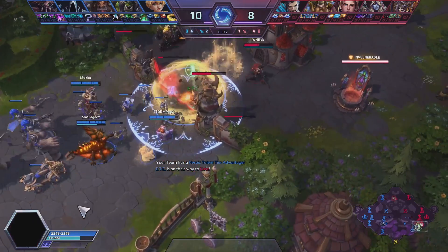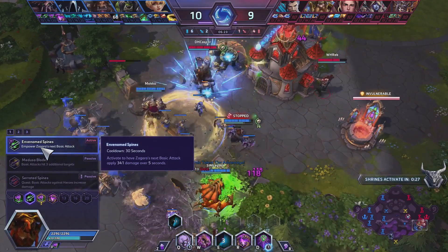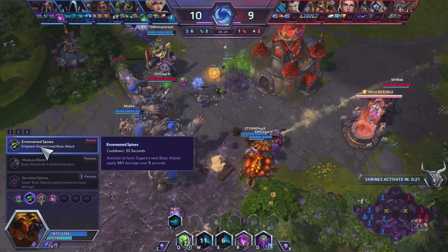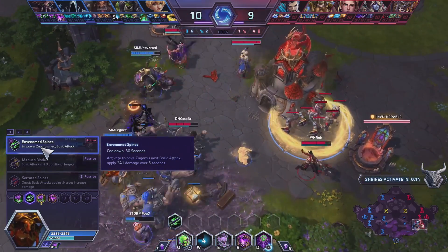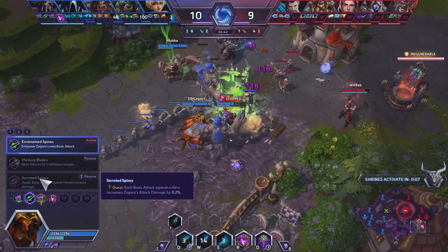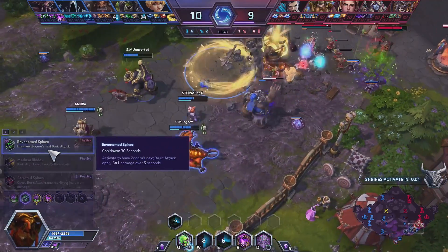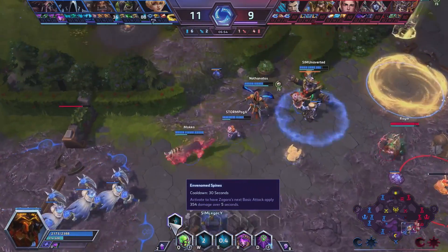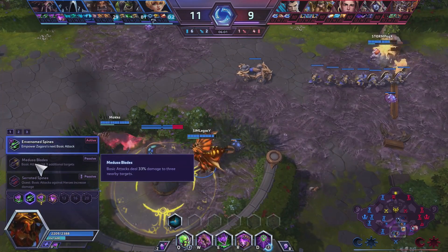Level 4 seems pretty open to your own interpretation. What do you like about Envenom Spines? So Envenom Spines is generally the best talent for me. From a Zagara standpoint, you're not really going to get that many autos in to make the stacking worth it — the envenom is just better. It allows you to have a little bit of burst when the rest of your kit is typically more poke. And really unless you're going for some kind of split push build, you don't really need the autos to hit multiple people.